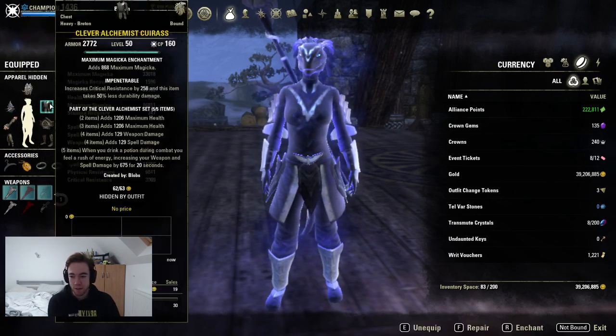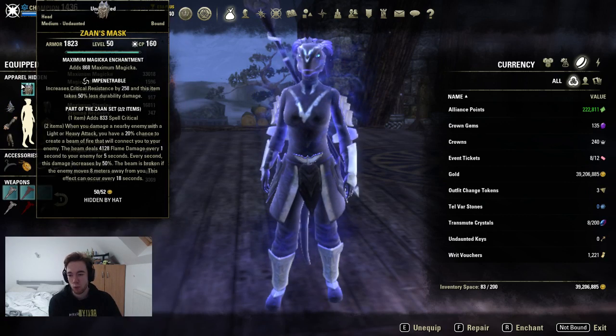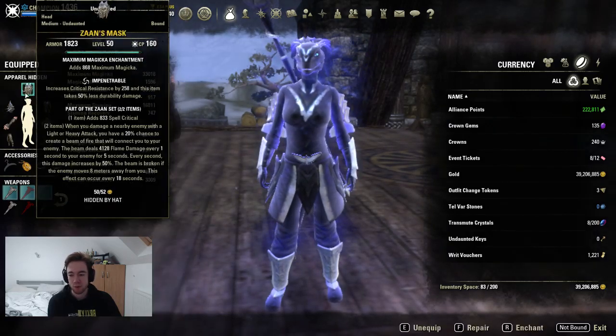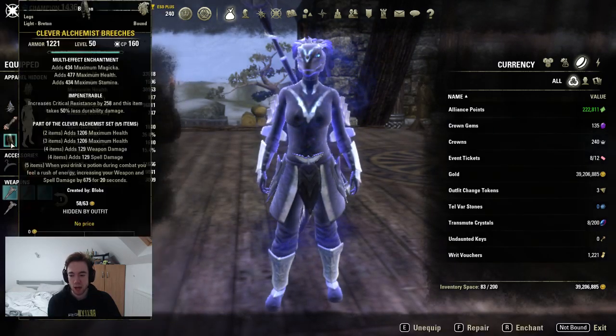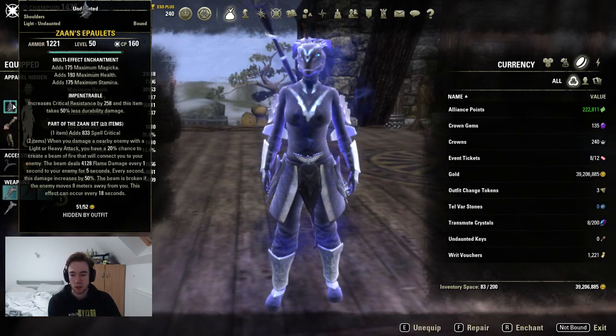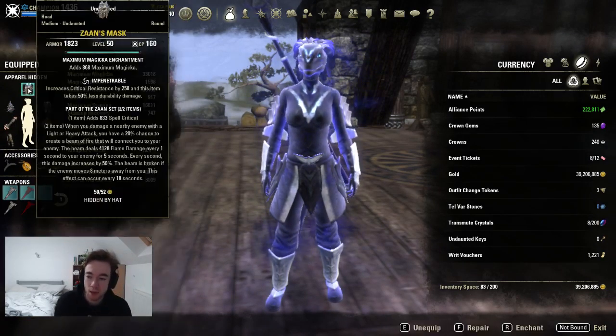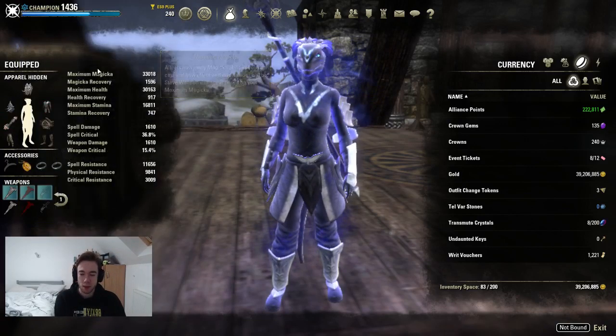Five Alchemist goes on the front bar only. We are using one heavy, one medium, five light. The heavy is on the body to get maximum stats, and we have magic glyph, magic glyph, triglyph on the bigs - triglyph, triglyph, triglyph, triglyph, triglyph on everything else. So we're going two big magic glyphs, everything else is triglyph. That gives us 33k magical.